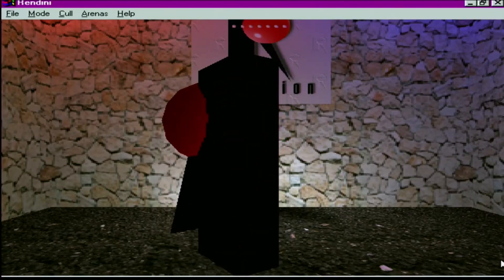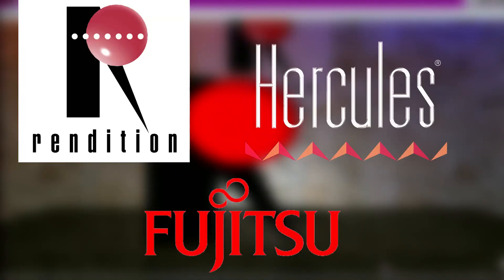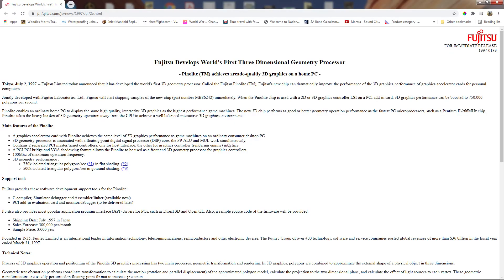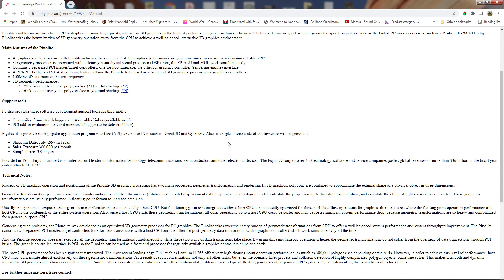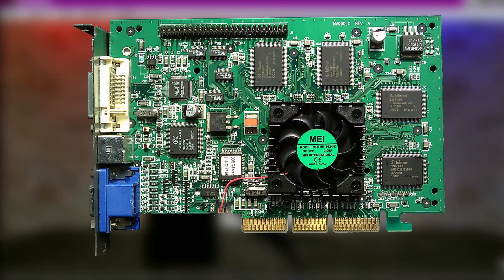Also worth noting is the collaboration between Rendition, Hercules and Fujitsu on the Thriller Conspiracy project, which combined a Fujitsu FX-G1 Pinolite geometry processor with a Verite V2200 core to create a graphics card with a full TNL engine, years before Nvidia's GeForce 256. Unfortunately, this card never made it to market.